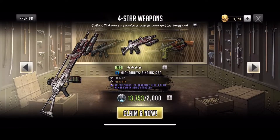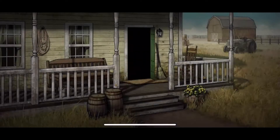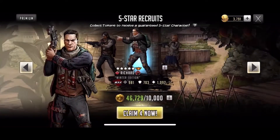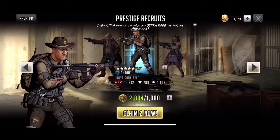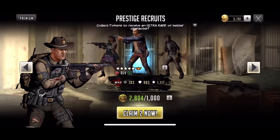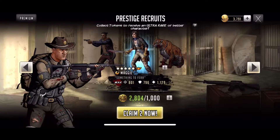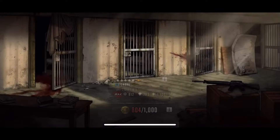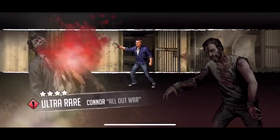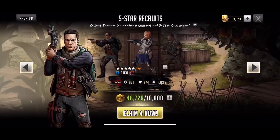Let's go with the four-star recruits — Mark, okay, that's fine. Let's go to the prestige recruits. We could get an ascendable. Let's pull on whoever's after Maggie — Shiva — yeah, let's do that. Come on! We got a Richard and a Connor. So we got a whole bunch of ascension fodder and level-up fodder so far.